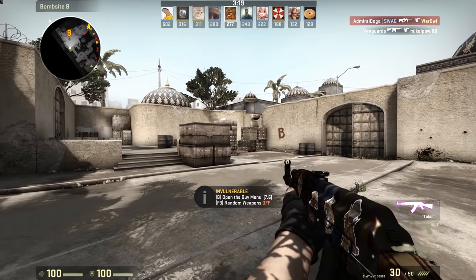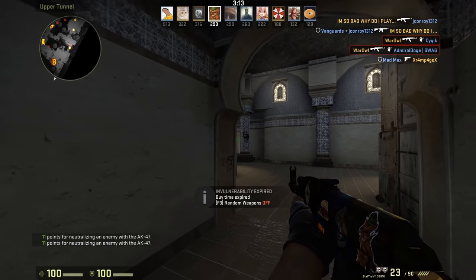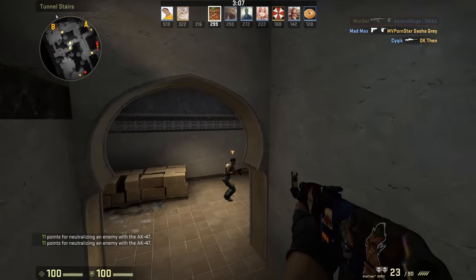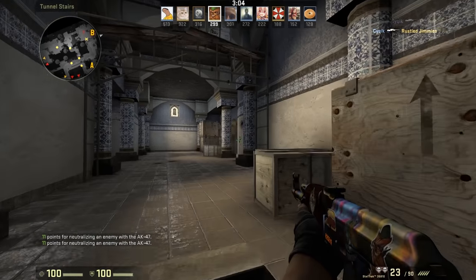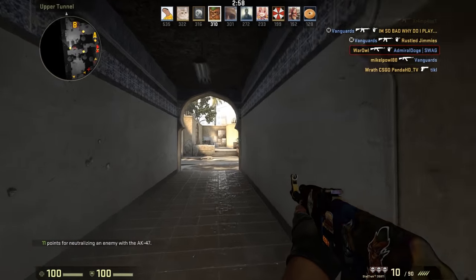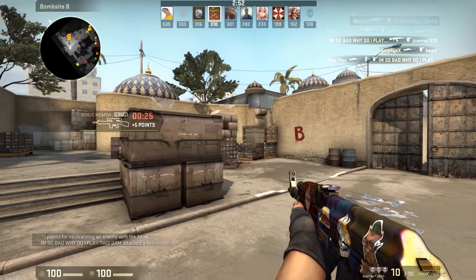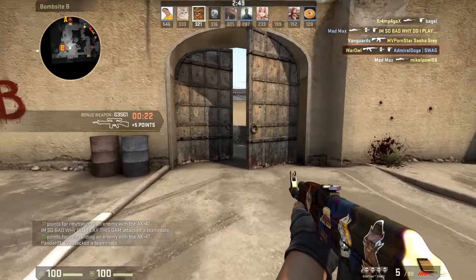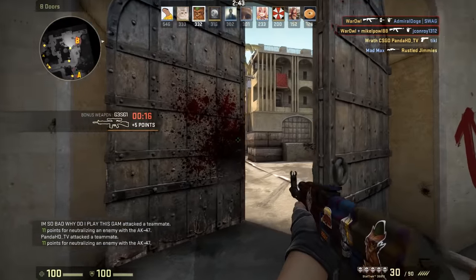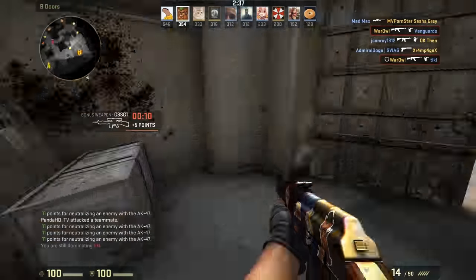For practicing crosshair positioning and developing game sense, it does not make sense to do this in deathmatch. Deathmatch is for practicing your aim only. Players will not be in normal positions during deathmatch — they're not going to be holding the angles that they would during an actual game. So it will actually hurt your game sense to focus on these things during deathmatch. The best way to accrue experience is to actually play the game. It'll be rough at first — you'll get owned over and over again — but the best way to improve is to play against players who are better than you.